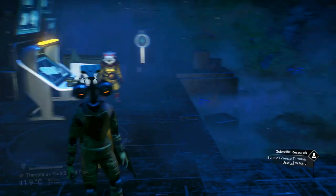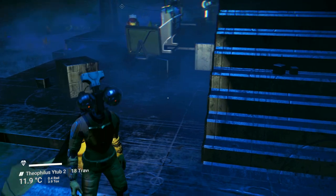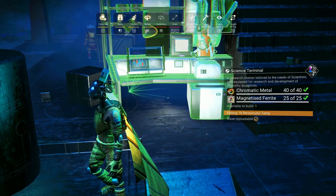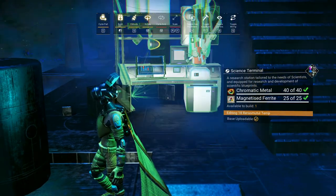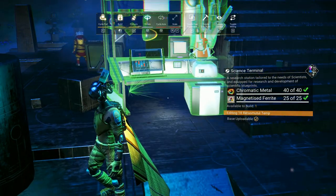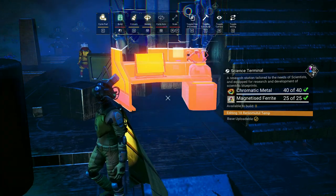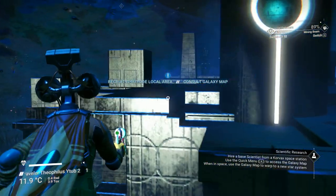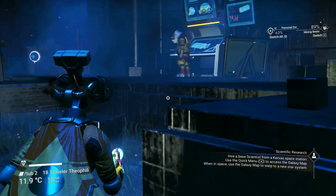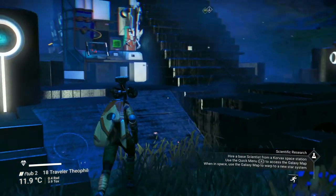Let's put the science terminal — let's stick it over here. I pick a color and a material and use it throughout the base. I'd like to keep these terminals fairly close together.